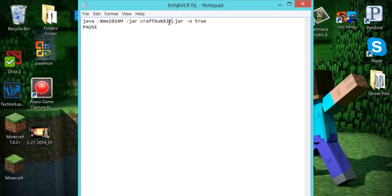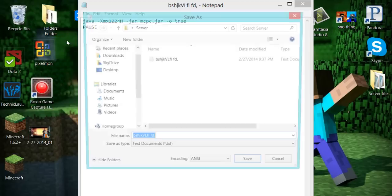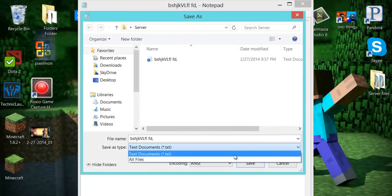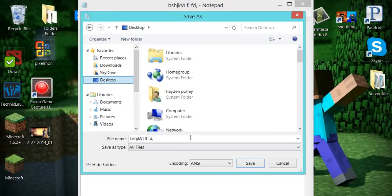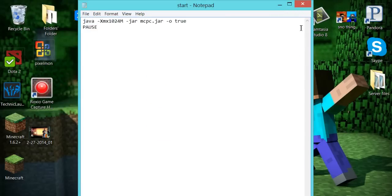In the text document, you're actually going to need to change this. Change this to MCPC, okay? And then if you want players with cracked Minecrafts to come on, change online-mode to false. If you want to add more RAM, one G equals one gigabyte of RAM — double it for two, triple it for three, et cetera. Then go to File > Save As, go down and select 'All Files'. Make sure you get it as all files, okay? Then save it to your desktop as start.bat or run.bat — anything ending in .bat that you know is for the server.